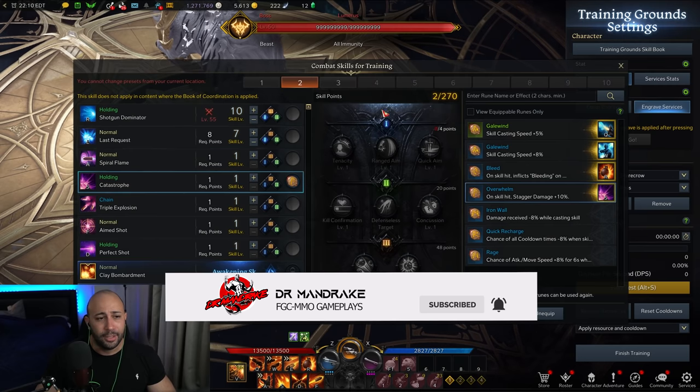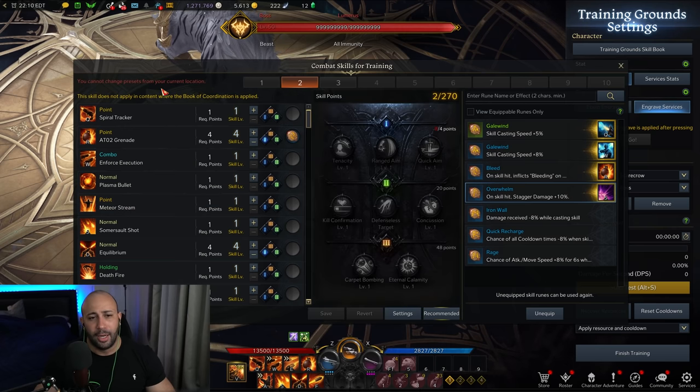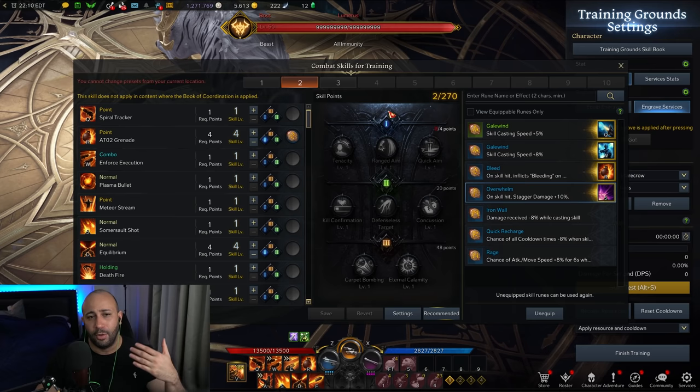I'm going to start with the skills I've been using for my raid builds. I'll show you my 270 points build, which is what you should be having right now — it's a little bit above average. Eventually you will get more points once you reach the level 60 cap.